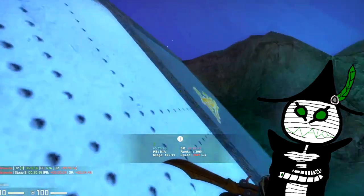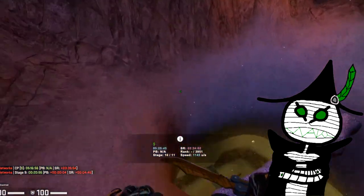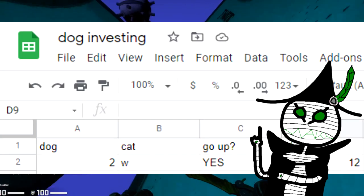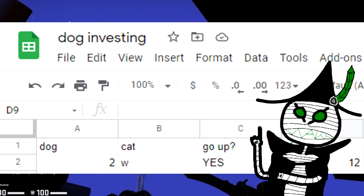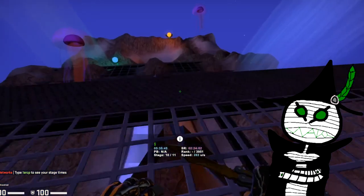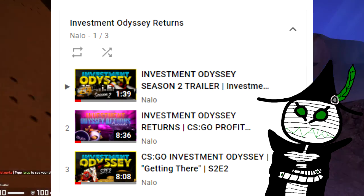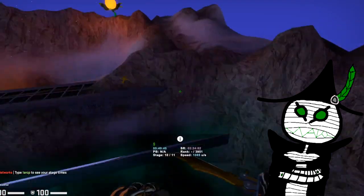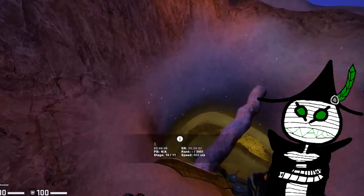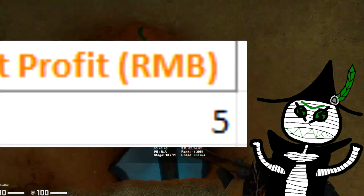The next step is to track your investments so you can see how much profit you've made over time. For those who are wealthy you can use Microsoft Excel, but for the rest of us there's a great free option known as Google Sheets. You can customize your spreadsheet however you want based on the skins you have and your goals — an example is available in the Investment Odyssey series. Then simply wait for one of your factors to kick in and watch those prices skyrocket.